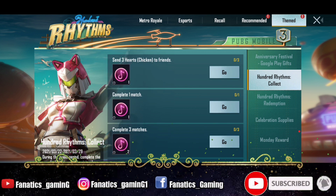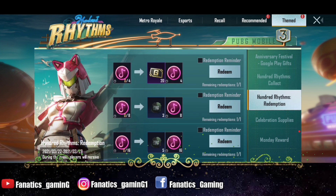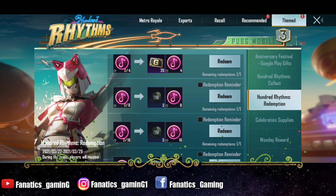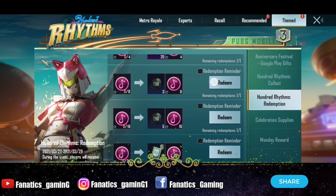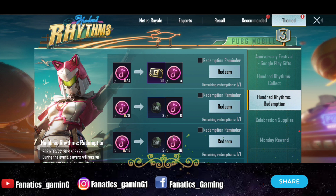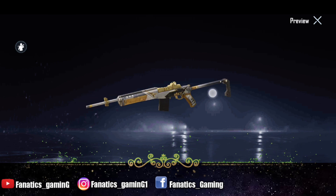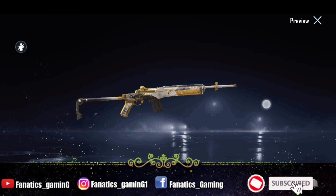You will get a lot of musical notes. You will also get some extra rewards such as an RP mission card, G currency, supply crate coupon scrap, classic crate coupon scrap, and you will also get a Mini 14 skin which will cost you 40 musical notes, so you can collect it very easily.